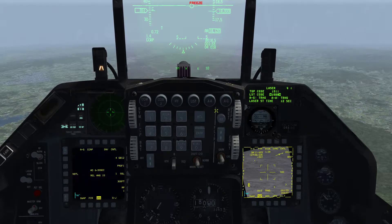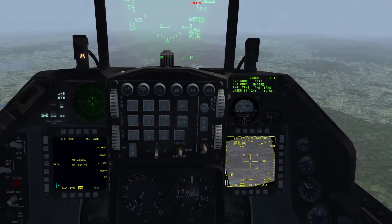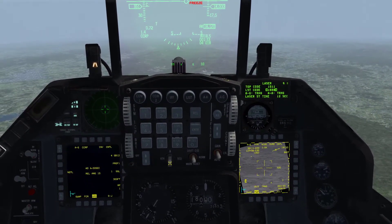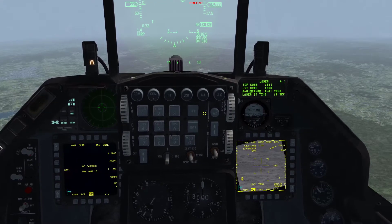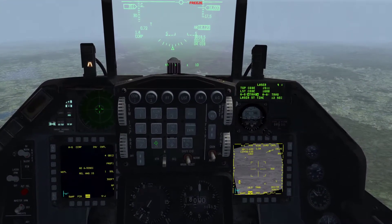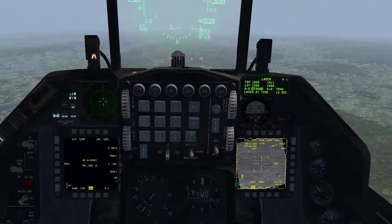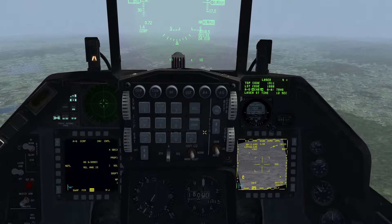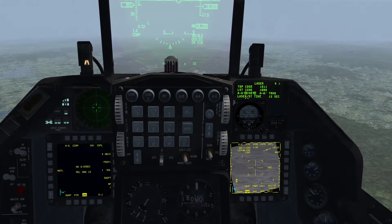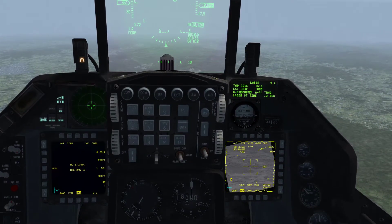The laser search track code is the code that the TGP would look for if we selected laser search track mode. We're not doing that today, so we'll leave that alone. We'll dobber down and select the air to ground laser mode — currently it's in training, we want it to be in combat. Select that, and hit zero on the ICP. You can see combat is now flashing, and once it stops we know the air to ground laser is in combat mode.